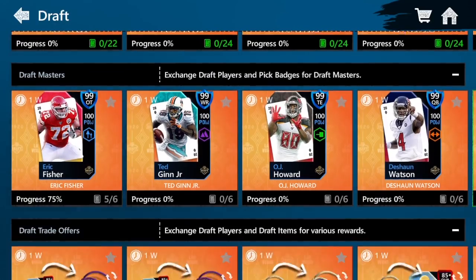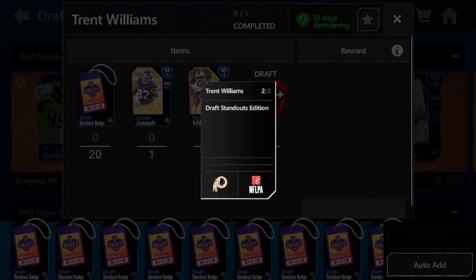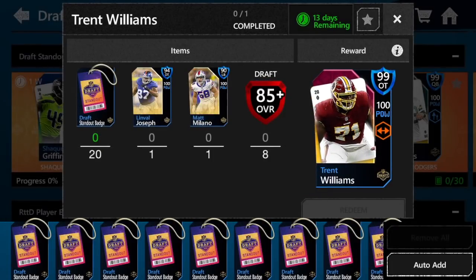There are actually a lot of ways to make coins with this promo compared to old promos. What they've been doing with promos recently — especially with Easter and now draft too — all the masters and everything you get are auctionable right away. They started making the masters of promos and even some of the bigger, higher cards un-auctionable, which really kind of sucked, because back in old Madden Mobile 16 and 17, the point of making a master in a promo was to make profit off of it and you could sell it right away.